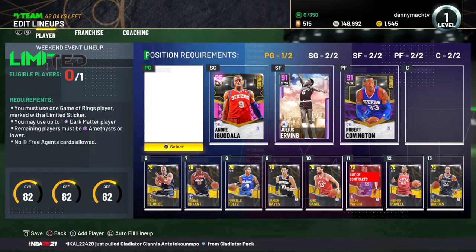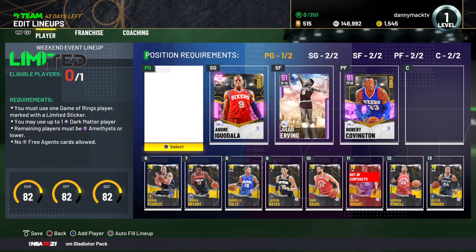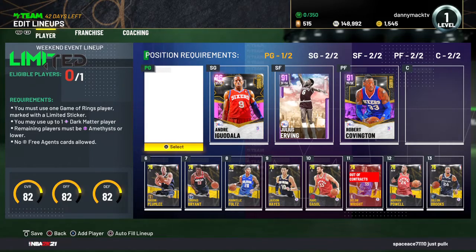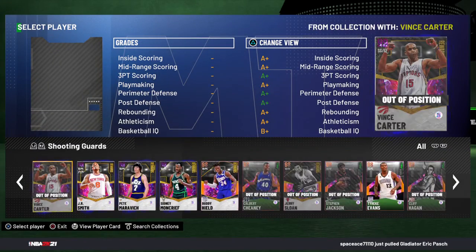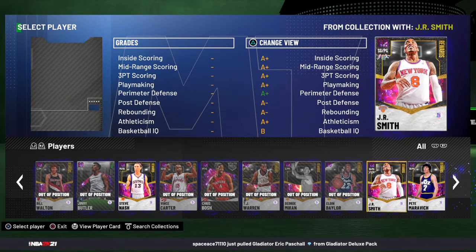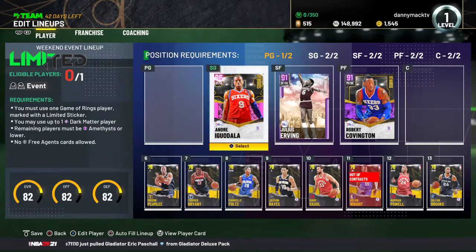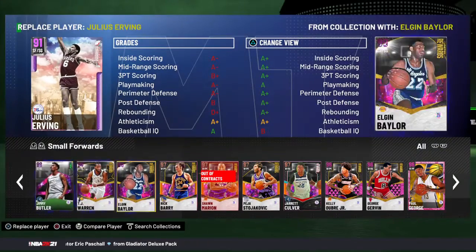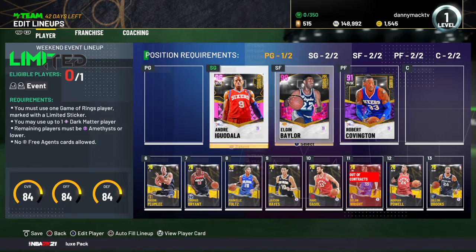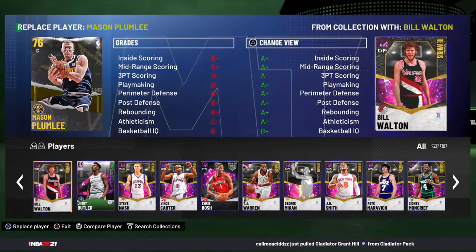So lineup manager, limited here. You get to use just one of your dark matter players. I'm probably gonna use Elgin Baylor — I really like that Elgin Baylor card. So I'm probably gonna use Elgin Baylor, and then you've gotta have one of your Game of Rings players.